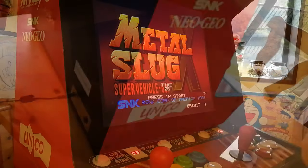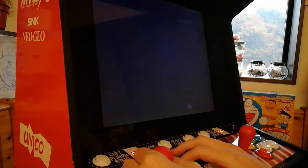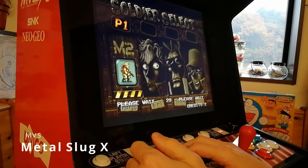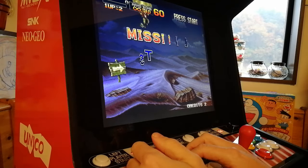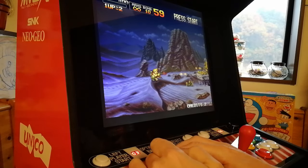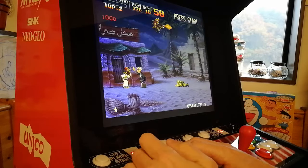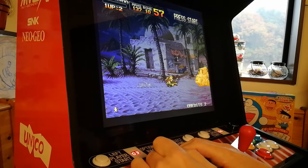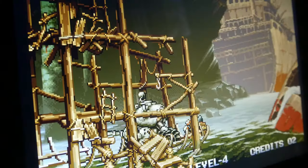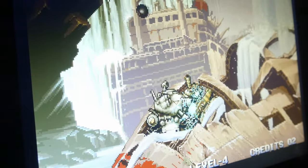Let's start a game — Metal Slug X. The display is in the correct aspect ratio. We have nice pixels, and there is a border at the very edge — some people may be bothered by that. Control latency is pretty low, no screen tearing. Yeah, it's pretty good. Nice and sharp.